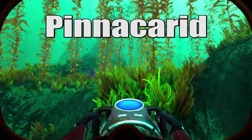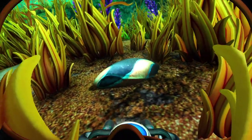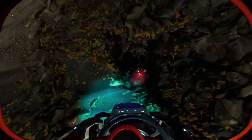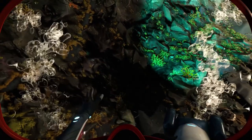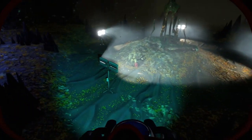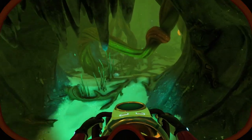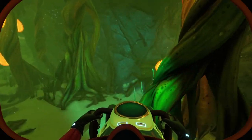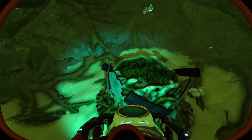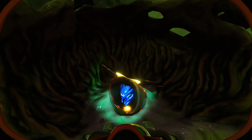Pinacarid eggs are found in the Arctic kelp forest. They have an oblong oval shape in dark blue with bright tan colored stripes. Rock puncture eggs are found in the crystal caves and the Kappa mining site. They are black with a dark red middle section and spikes all over. The easiest place to snag a few of these is the Kappa mining site in the room with the alien statue artifact. Sea monkey eggs are probably the most useful, as tamed sea monkeys are a great source of supplies in the game. You can find the eggs in sea monkey nests scattered around the Arctic kelp caves and lily pads crevice. Since you also need to scan the nests for some of your unlocks, you'll probably find these without even trying to look for them.